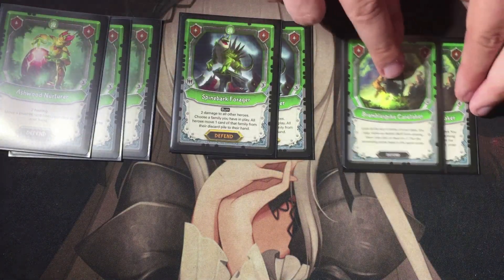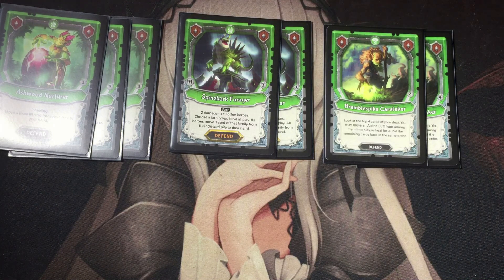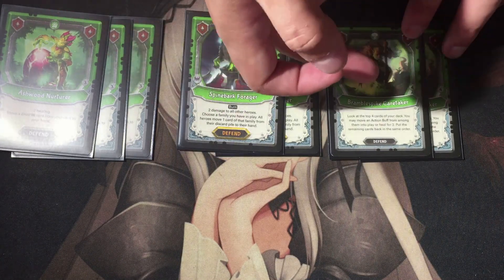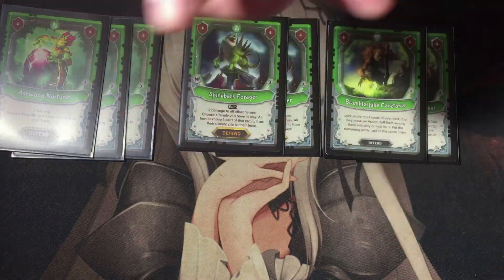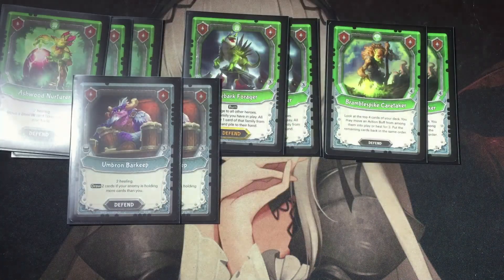Two Bramble Spike Caretaker — one of the newer cards. This lets me look at the top four cards of my deck and put an action buff among them into play, or I heal for free, and the cards return to the deck in the same order. This card pairs really well with Royal Bombler because I get to know if I have defend cards on top of my deck, letting me know how many turns I have and what I'll draw into.